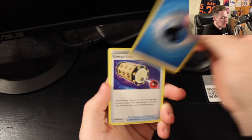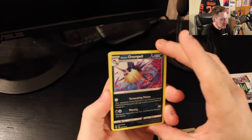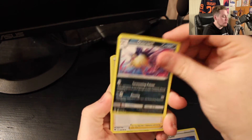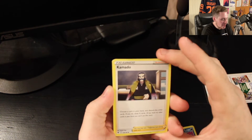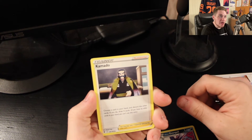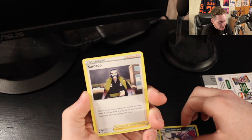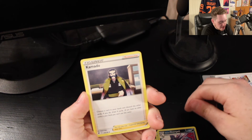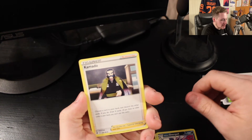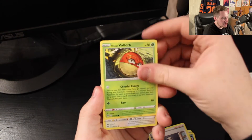Looks like the four-to-the-front layout is still the same. We've got a Water Energy, an Energy Lotto, an Overqwil, and Hisuian Overqwil. Honestly I didn't even know Overqwil was a Pokemon — I've been out of the Pokemon game for a while. I played gens one through five, but Overqwil is actually a new Qwilfish evolution, which is pretty cool since Qwilfish never had an evolution before.